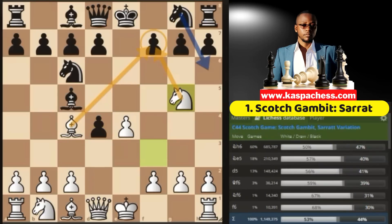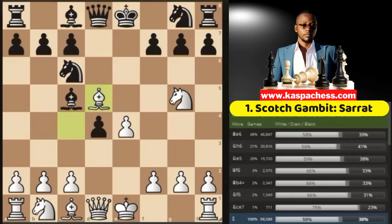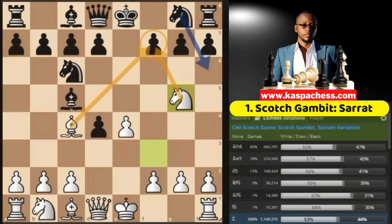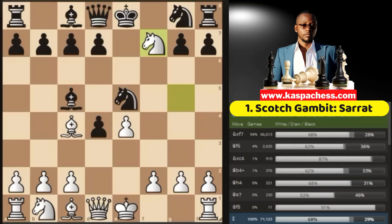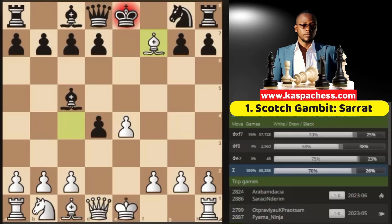This puts immediate pressure on the f7 square. For example, if pawn to d5 by black, you can simply take with your light squared bishop, so black just lost a free pawn. Another wasted move is knight e5, which some unprepared opponents play at times. This is bad because we can simply sacrifice our knight on f7 like we always do in the fried liver attack. If knight takes f7, we can also sacrifice our bishop on f7 with check, and after king takes, making black lose his right to castle.